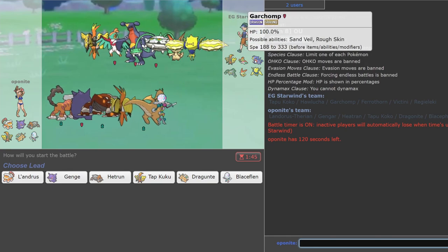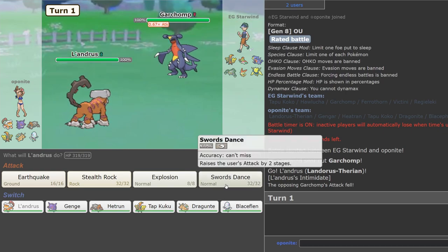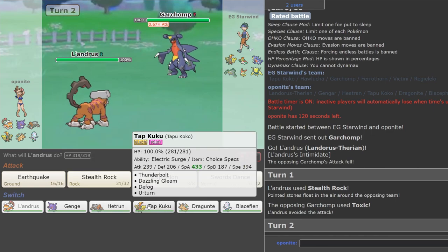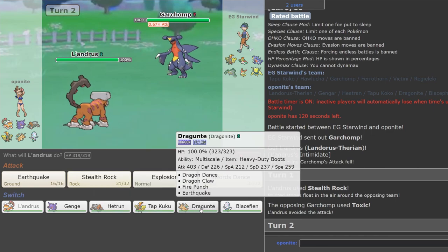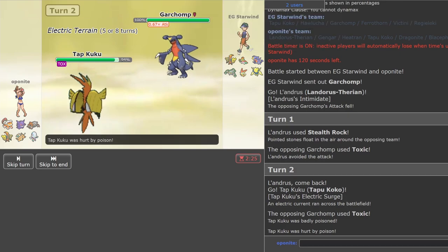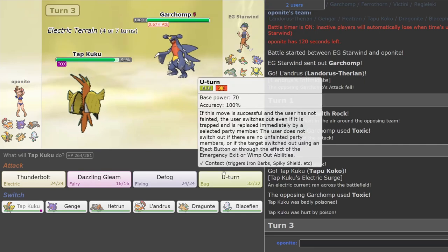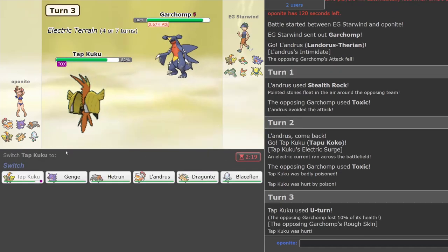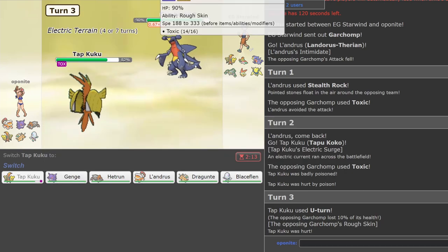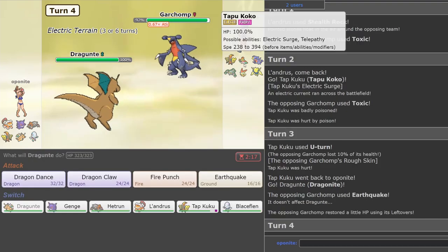Let's lead Lando. I want to set up Rocks because he's probably going to do the same — or he goes for Toxic, and now he's setting up Rocks. Let's go to Tapukoko. If he Earthquakes he's lucky. That's fine — I don't really care. I probably shouldn't have done that — that was a really risky play because I needed to keep Coco healthy for Hawlucha, but I think it's fine. He's probably going into Ferrothorn, so I'll U-turn out. He goes for Earthquake, I go into Dragonite — expected.